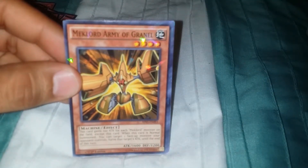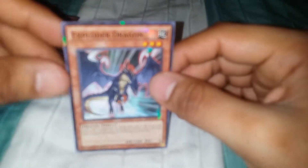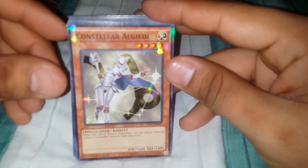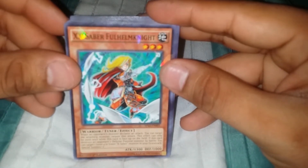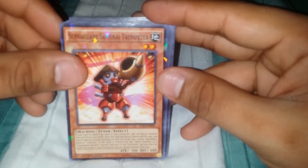Mechlord Army of Grinnell. Shredder. Dweller in the Depths and Exploder Dragon. All right, next we'll move on to these. Raider's Raptor Vanishing Lanius. Constellar Algedi. Mobius the Frost Monarch — one of my top favorite cards. XX-Saber Full Helm Knight, XX-Saber Boggart Knight. Super Heavy Samurai Trump Beater.